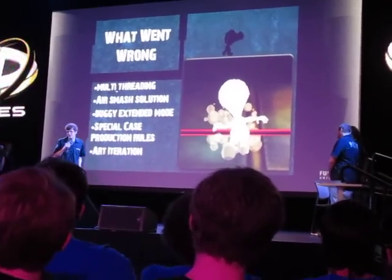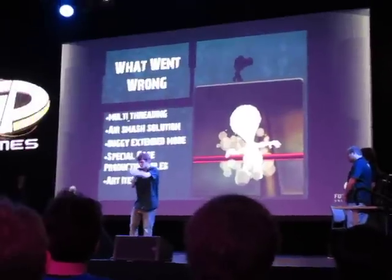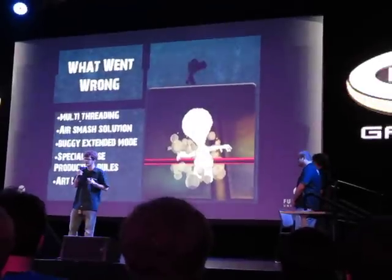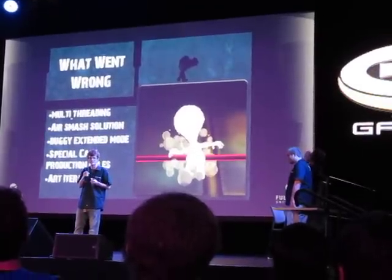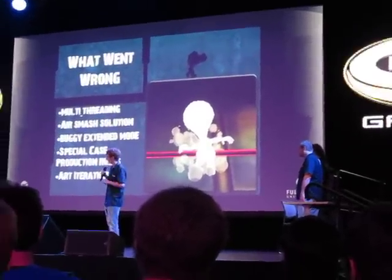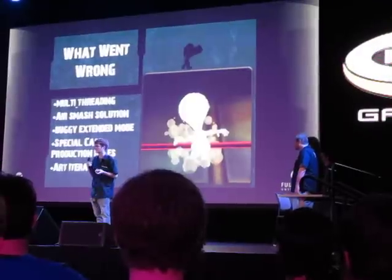During any five-month project, of course there are going to be problems. Just to touch on a few: the air smash solution — one of our abilities is an arcing overhead swing with gorilla arms, and the challenge was getting the aesthetic feel of the swing, the animation, to match up and feel like you were actually gorilla-swinging an enemy. Our buggy extended mode — we had 50 extra levels created and ready, but we waited until the very last minute, and in the last couple of days actually putting those levels from the editor into the game was just a little too much. And lastly, art iteration: artists, whenever they wanted to adjust one thing in the background of any room, would have to re-export the whole room's background.